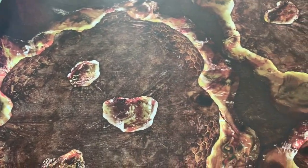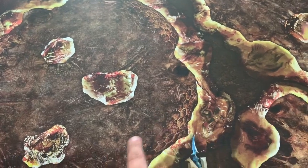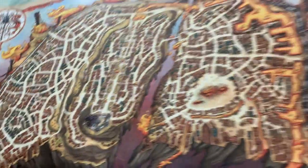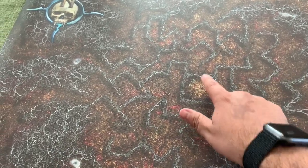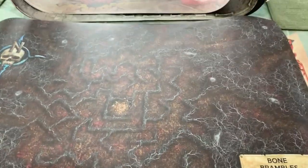And then we've got the hell wasp nest. This is one of those areas where you can utilize those stickers to really add some extra elements. You can see the markings here — this does denote a square for five feet of movement, so it can be used in combat. We've also got the bone brambles — it's kind of a labyrinthine area where you can't move through the brambles and have to navigate to the middle and that sort of thing. This is a fun area you can take your players through — fun of course is subjective: fun for the DM, maybe not so fun for the players.